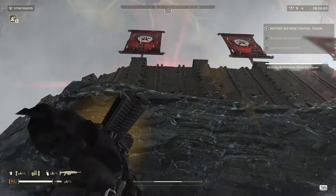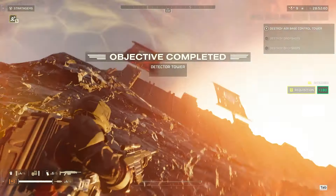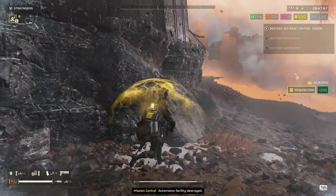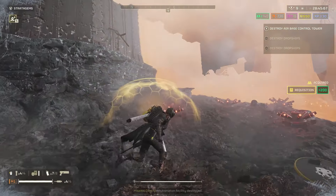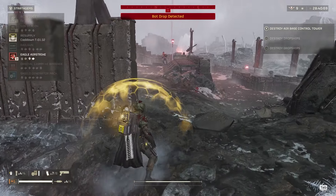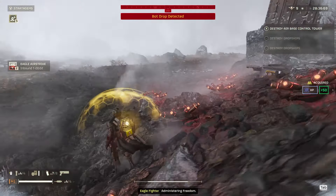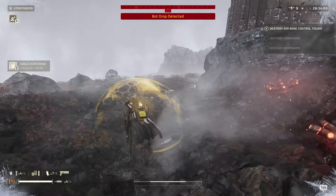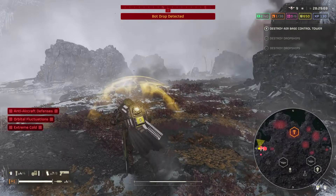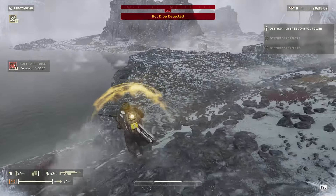Stay under his range for a second here so he can't call in bot drops - he can only see up to there. Let's go ahead and get his fabricator really fast. Good bait on the bot drop there. That should take it out. I might have messed that up actually. No, I got it - nice. Now I might have to fight these guys unfortunately, because it landed on the edge there. But let's see if I can get around it.